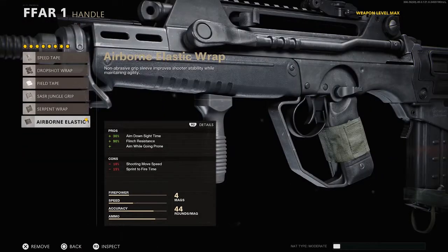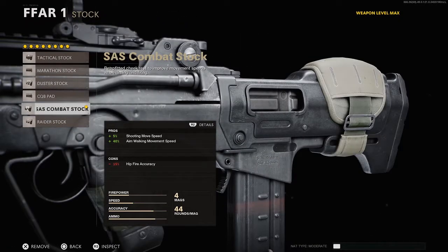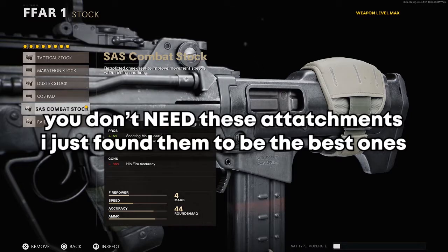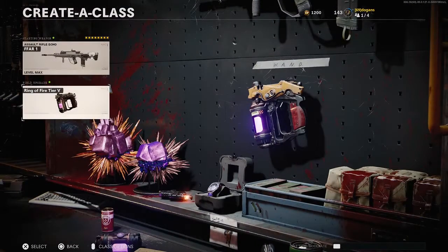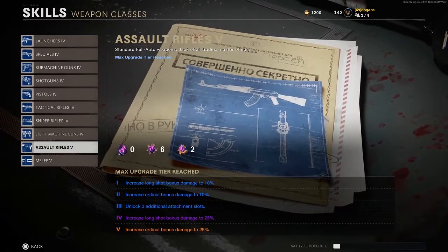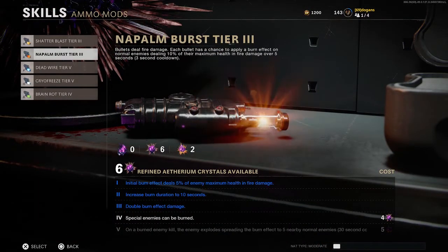For the handle use Airborne Elastic Wrap — that's what you use on literally every class, even in multiplayer. For the stock it really doesn't matter; I use one that helps with aim walking movement speed, but the Raider Stock or Combat Stock comes down to personal preference. You also want Ring of Fire at Tier 5 because it helps with damage and makes taking out mimics and manglers easier. Make sure your assault rifle weapon class is upgraded to Tier 5 in your skills.